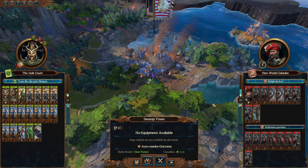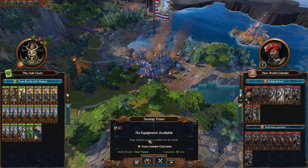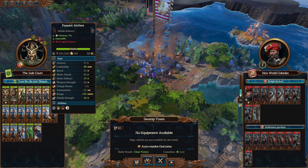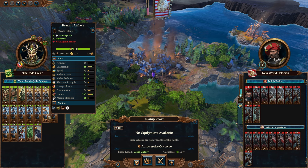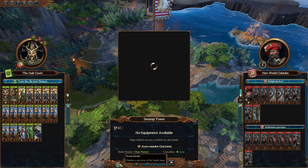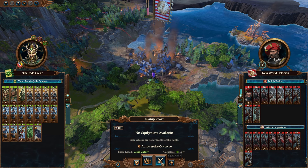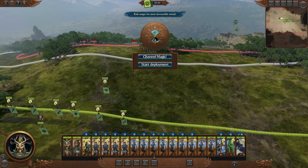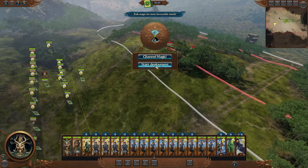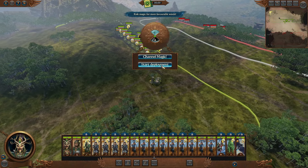Swamp town gives us a close victory. The imperial crossbows are quite dangerous, especially against our peasant archers. We've nearly caught up with them in range though, so we only have to move a few more feet before we can fire. That means we may only have to sacrifice a few peasant archers for the greater good, which I'm here for. Cathayans - to battle!